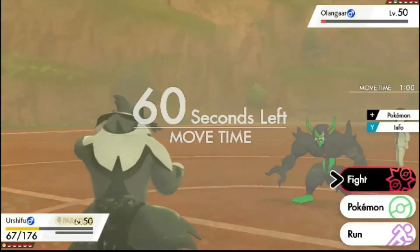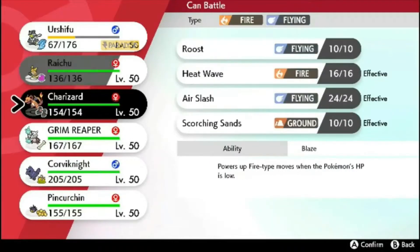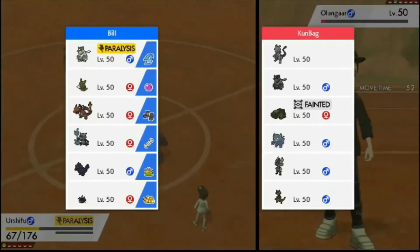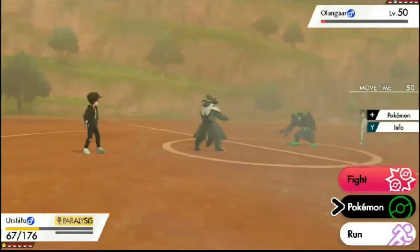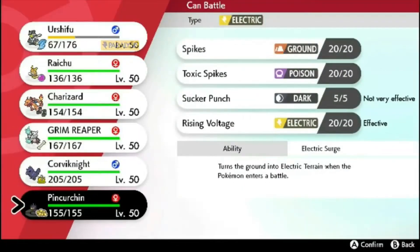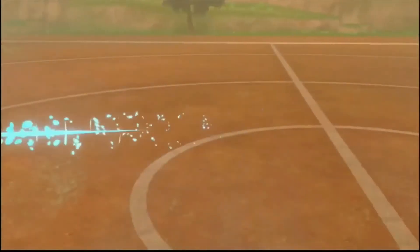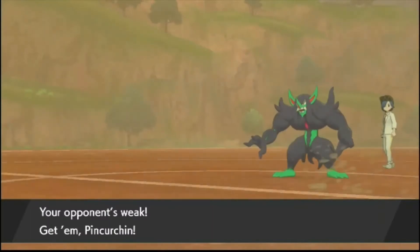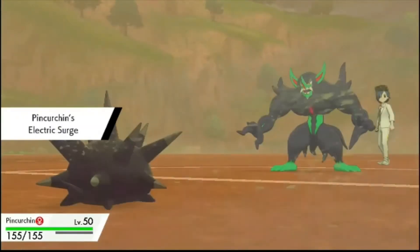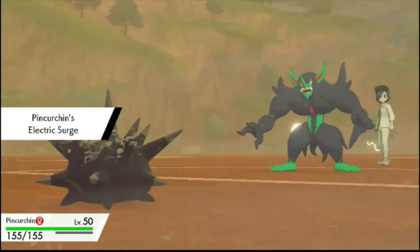He's going to die next turn anyway, so I could get Pinkurchin in now — let the Sand kill him. I need to get some damage off on Mewtwo or Nasty Plot up. I'm just going to go Pink, let the Sand kill Grimmsnarl. Pinkurchin is actually like such a liability, but getting that Electric Surge for Raichu is what's important. It's a terrible team member.